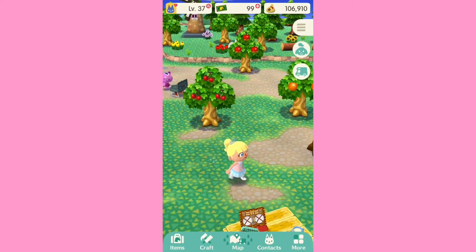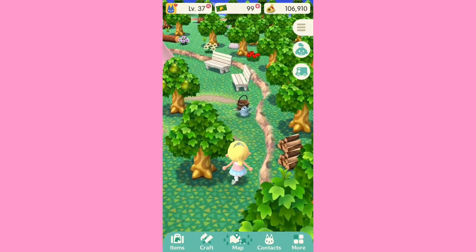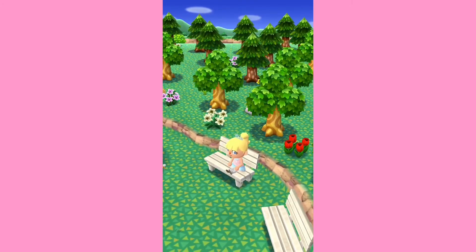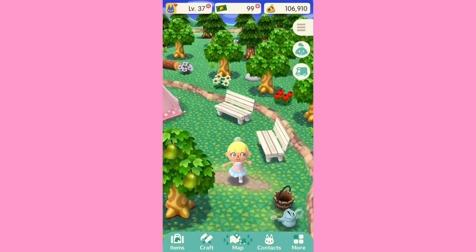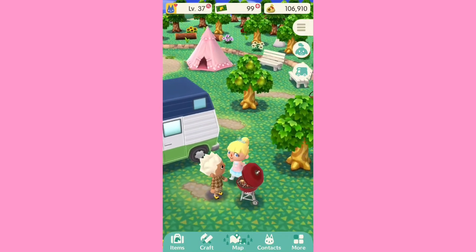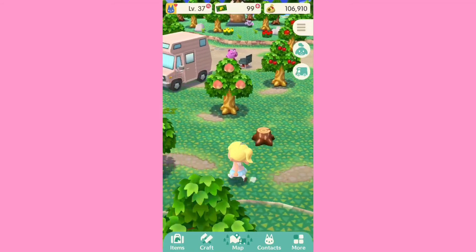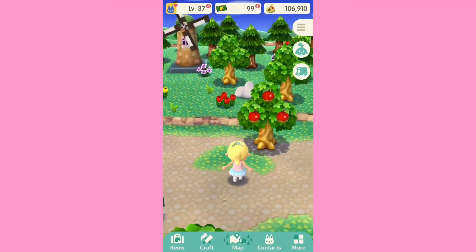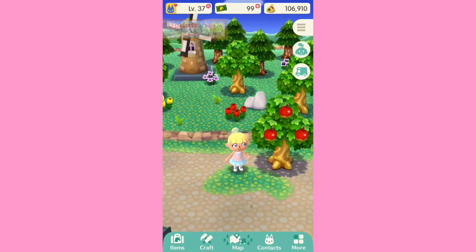I'm definitely going to have to take some screenshots here, but it looks so good. Oh my gosh, I definitely like it. I just think it looks really good — I'm going to take a screenshot. I really like this spring update. It looks really good, and I'm excited for future events coming to Pocket Camp. It's going to look so good, and there's going to be so many fun events. I'm really enjoying Pocket Camp lately.